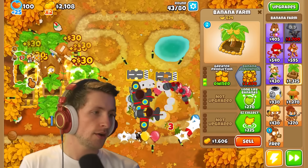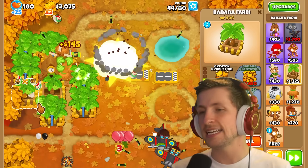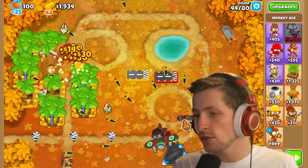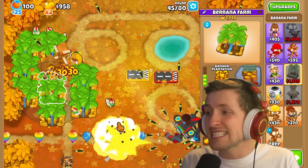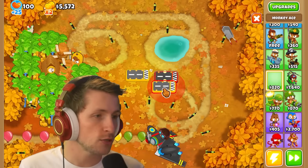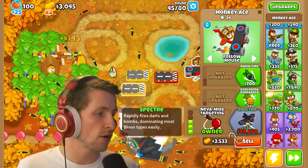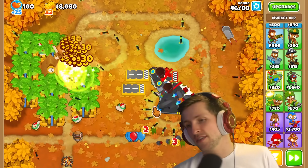We didn't destroy the MOAB. We might need to start thinking about getting some upgrades. I think we can just go ahead and get Operation Dart Storm. Having an Operation Dart Storm always directly on top of the balloons is kind of insane — it just follows the balloons at all times, directly on top of them shooting, which makes it so much better. Bottom path, Never Miss Targeting, and also Exploding Pineapples because we need Exploding Pineapples on all of them.